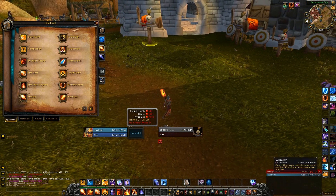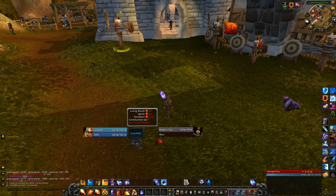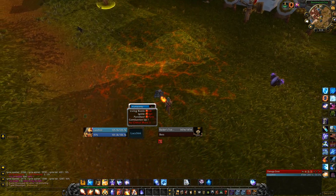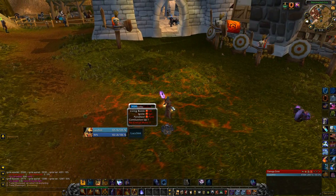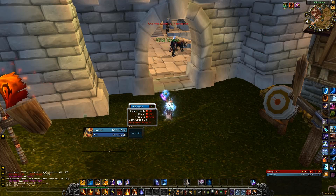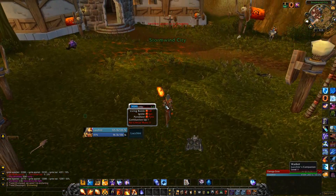And that's about it for abilities. Obviously, use Blink to avoid mechanics. If you're a mage, please don't mess up mechanics — you have Blink, you're supposed to use it. Like, if there's fire on the ground, I don't want to see you backpedaling out of it. Use Blink: fire on you, Blink, and you're out of it — all the way over here, not in fire anymore.